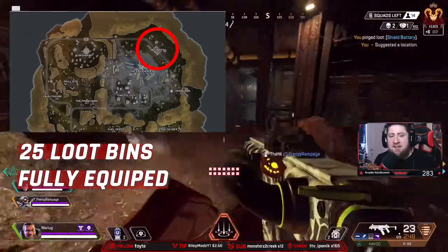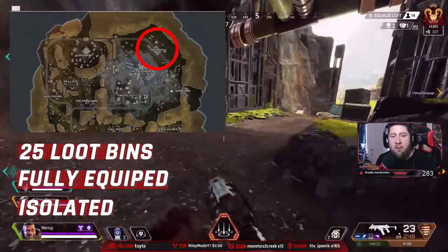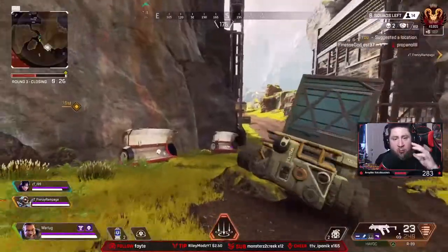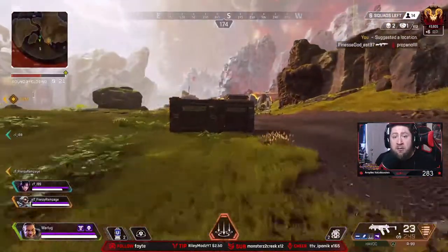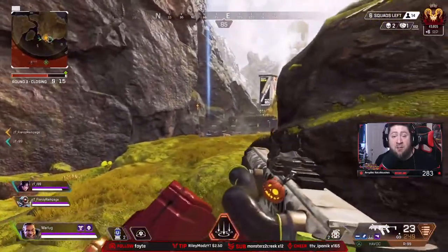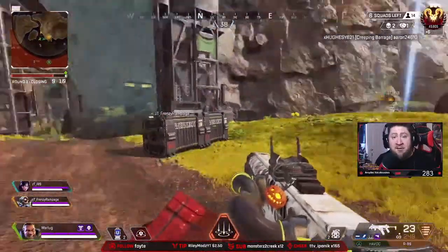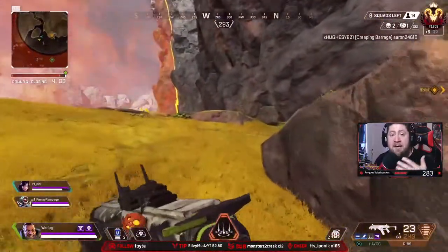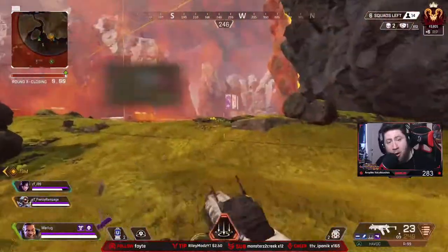The biggest negative to Refinery is that it's very isolated — there's nothing around it. It has one redeploy balloon that barely takes you to Epicenter. So rotating out to get into the zone is the main challenge. If you're a slow looter you have to leave stuff behind to avoid taking zone damage, and if another team lands there and you have to fight, that delays your rotation. Besides that, it's an ideal spot if your entire team wants to get fully kitted going into the rest of the map.